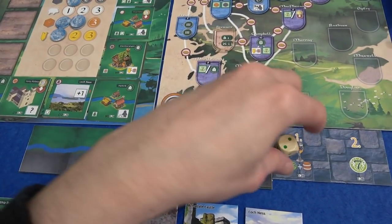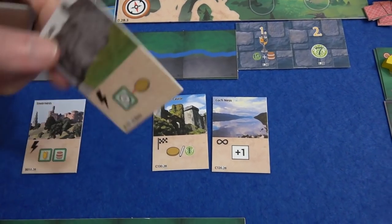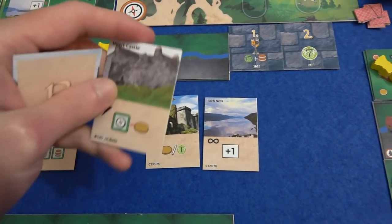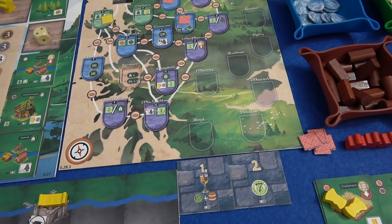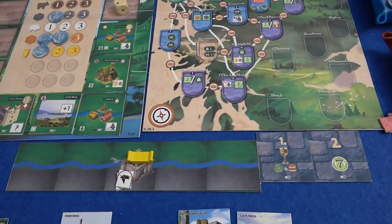He rolled again — he's taking Duart Castle, which would have been: get a clan marker and pay one less for it. That's unfortunate. But the 'take something from the discard pile' power has gone away — I used that — so no Duart Castle for anyone.